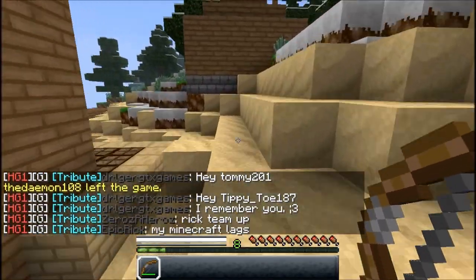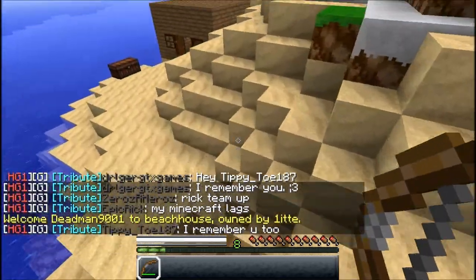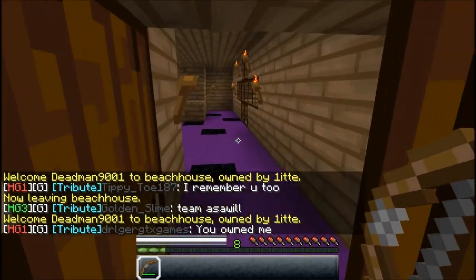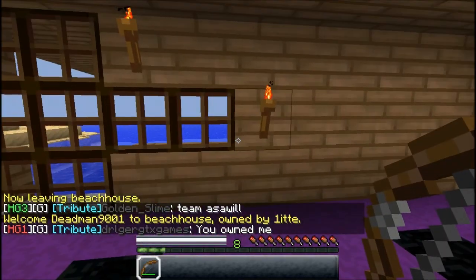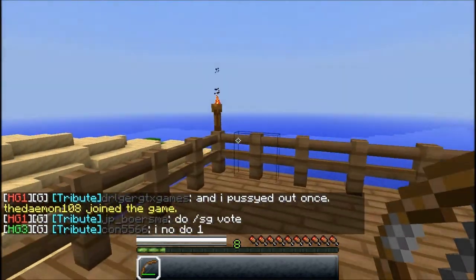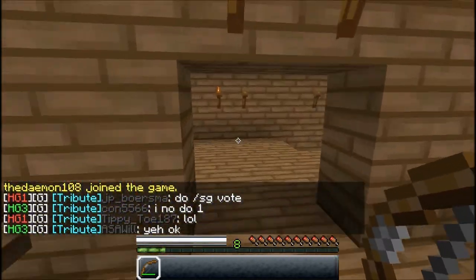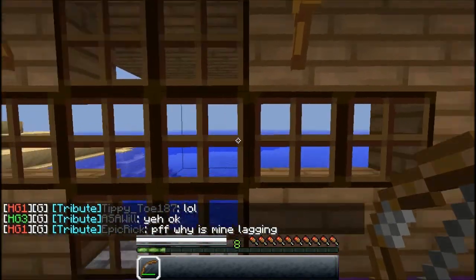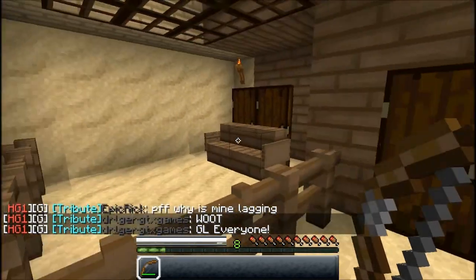He actually commented on the last video and requested we make a video of this house. So this is his beach house — he's renting it out. We got the sign up, and you can check it out. It's a very nice view. So if you're on this server and you're watching this video and you want an island view, come visit this whole island. Both of our rentals have it. They are just basic rental housing.